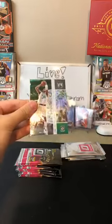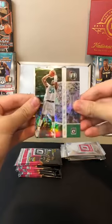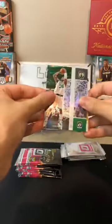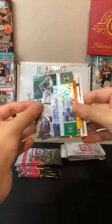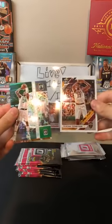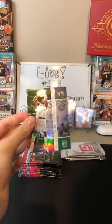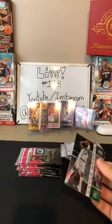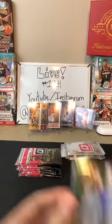Ben Simmons for the 76ers. Hollow Paul Pierce, Winner Stays — nice card for the Celtics. Express Lane Ricky Rubio for the Suns. And a Tristan Thompson for the Cavaliers. That's a nice Paul Pierce — especially with Hollows. It's a good card.